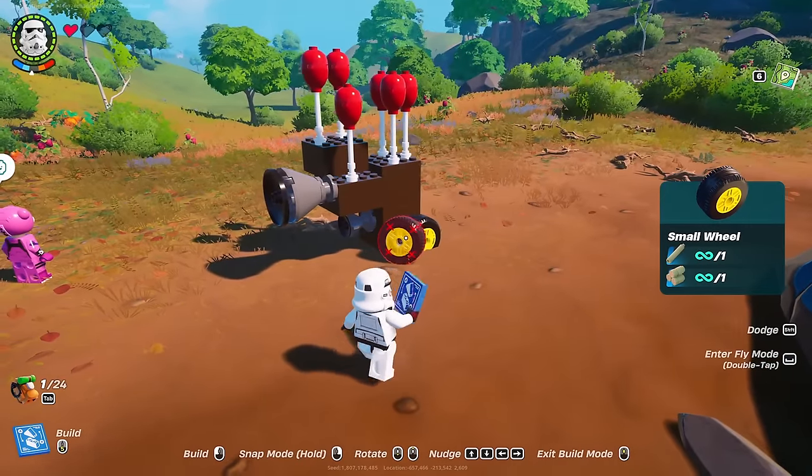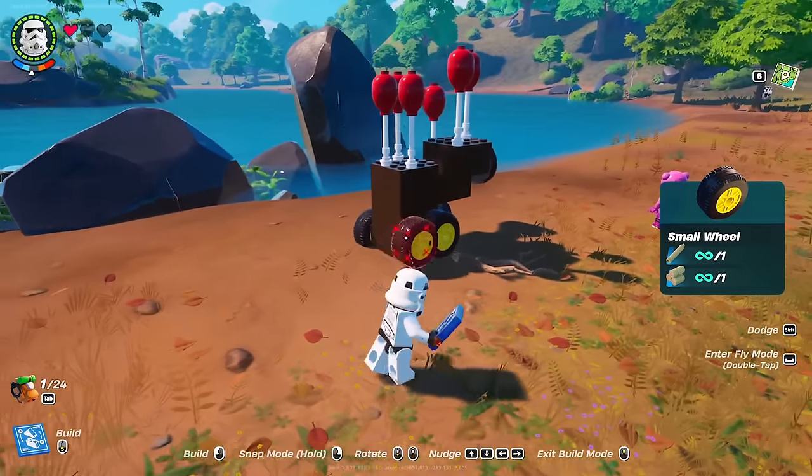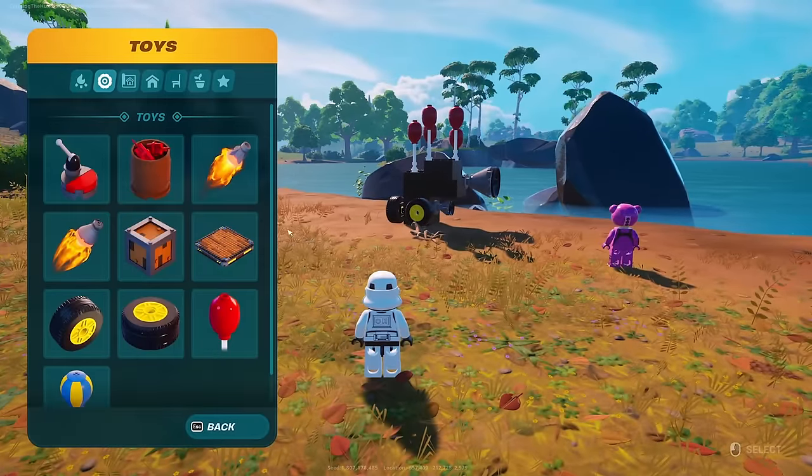There we go. Oh, maybe it needs some wheels. Yeah, there we go. That should fix everything. Do you have any of the answers? Open your build menu and try placing whatever you want. Oh, thanks. That was a magical tip, that was.